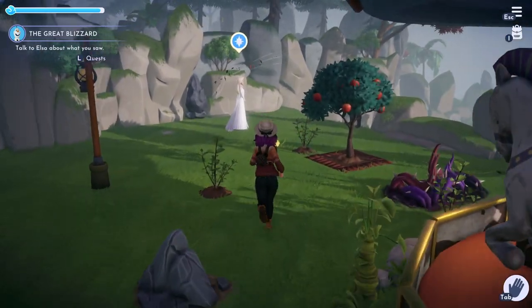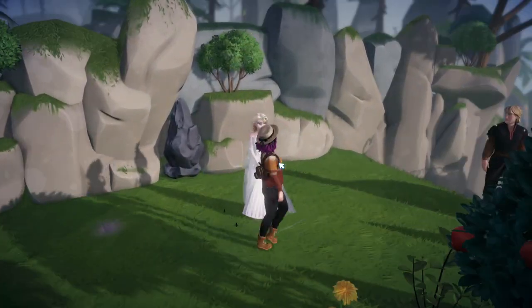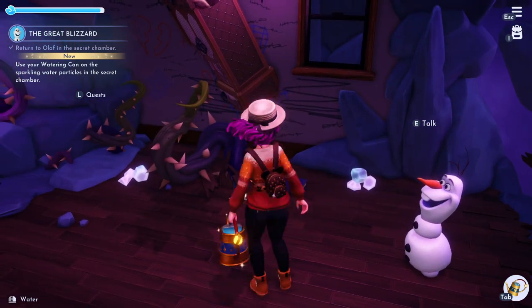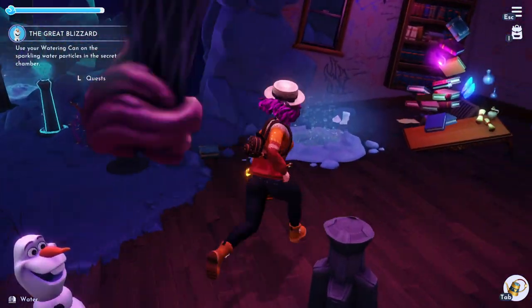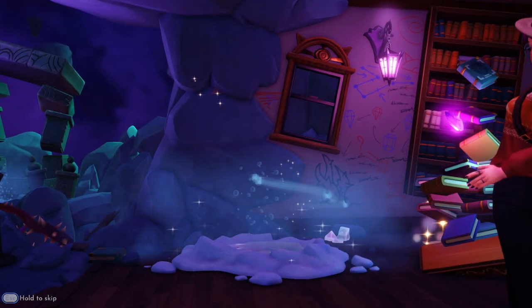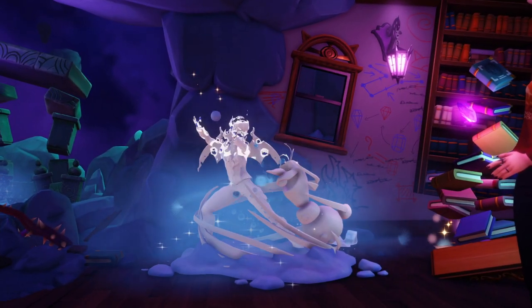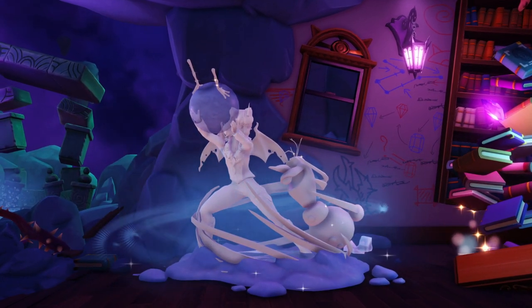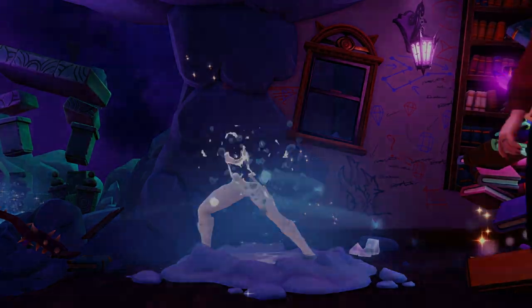Lots of back and forth here. You have to go tell Elsa about what you saw and then she's going to send you back to Olaf in the secret chamber. After you go through Olaf's dialogue you're going to have to use your watering can again on the sparkling particles. We have another really creepy memory — I'm just kidding, it's really cute and funny. I love how they do this with this game but it's definitely a little bit creepy. Imagine that happening in real life.